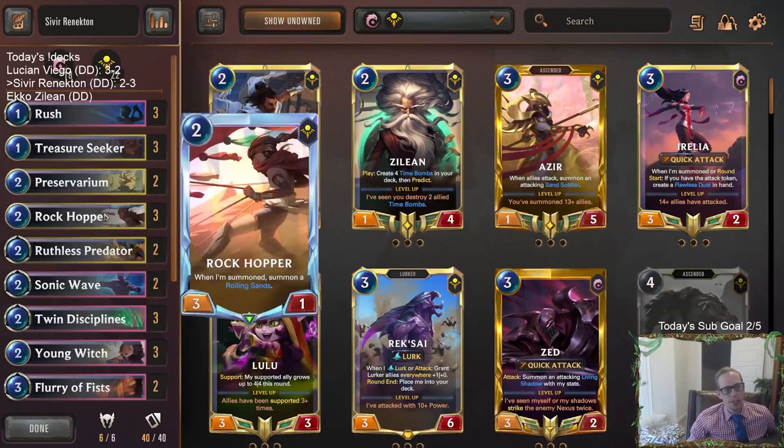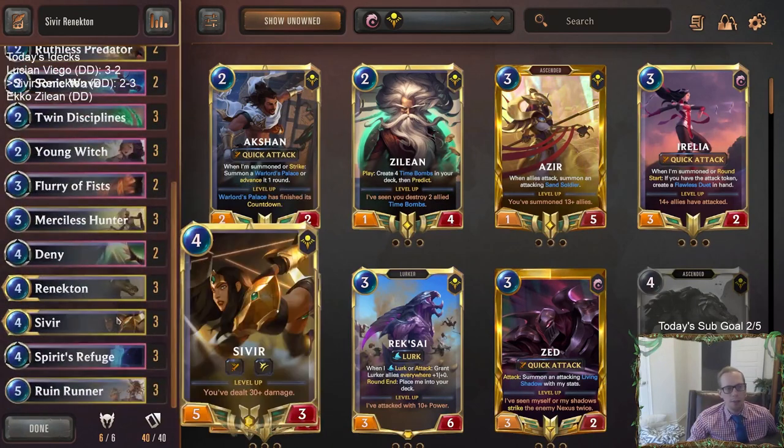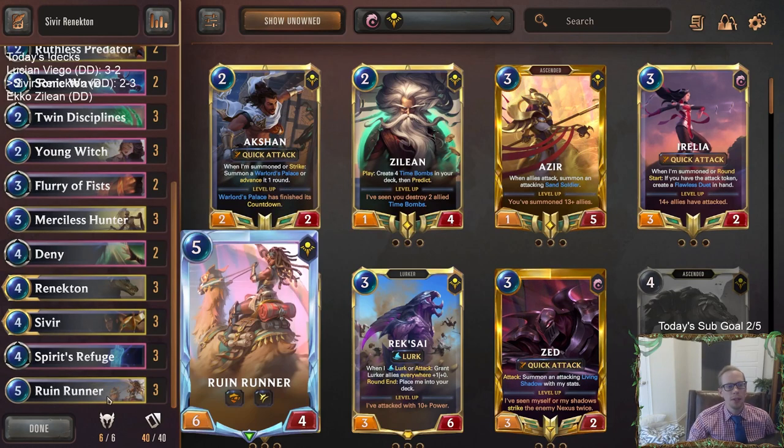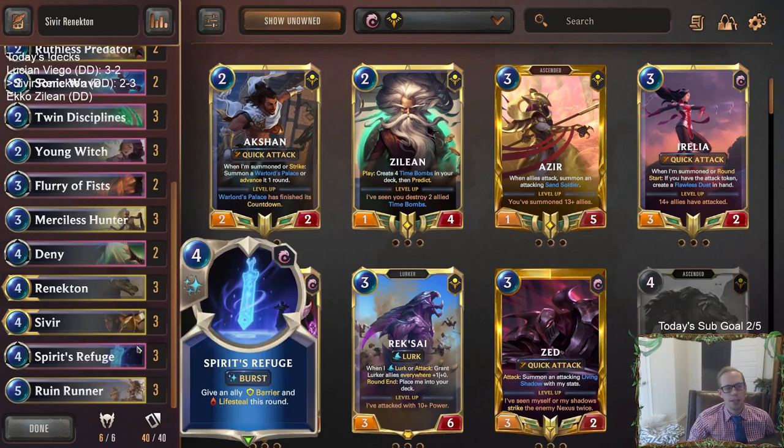Having to wait until round four for both champions felt off. Usually you want to play one champion round four and the other round five, but then you also have Ruin Runner — so it was just kind of messy all together.